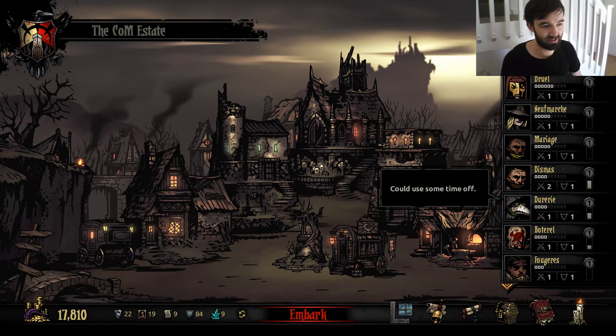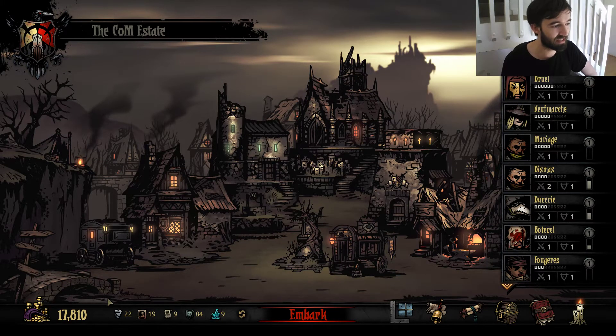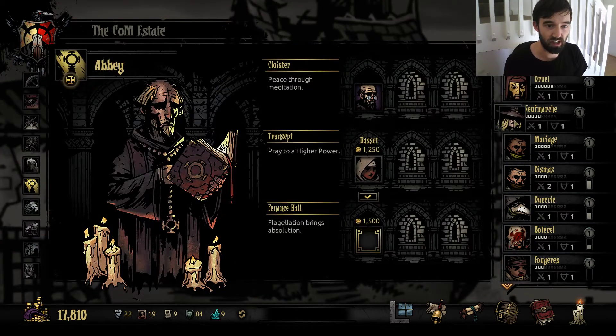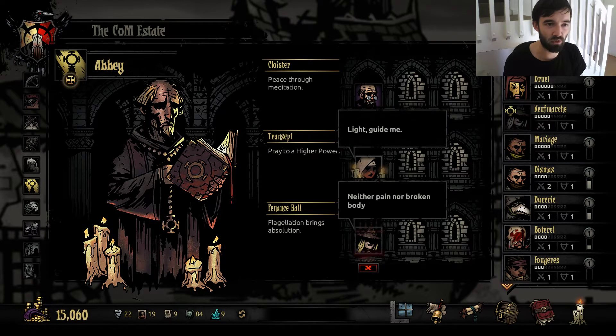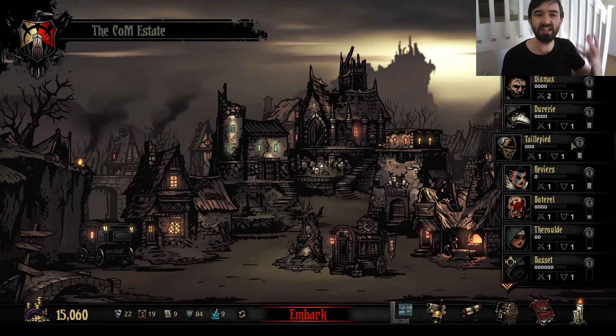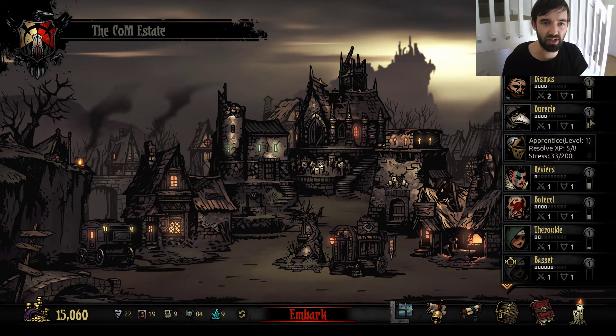Hello friends, welcome back to the Colour of Madness. We're steamrolling a little bit in terms of money — we've got nearly 18,000 gold. These guys are a little bit stressed, we need to put them in some stress relief. Probably Neufmarsh? I don't really want to use the tavern any more than is necessary. I think we've got enough people, we can just let that stress start to fade off naturally, which is quite nice.